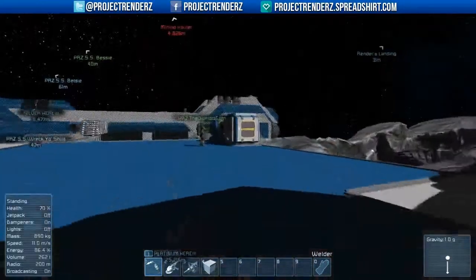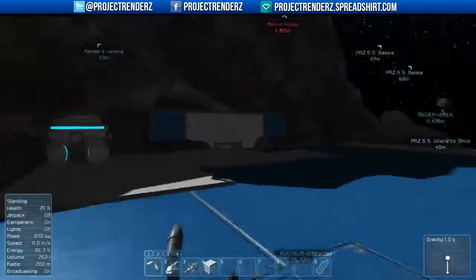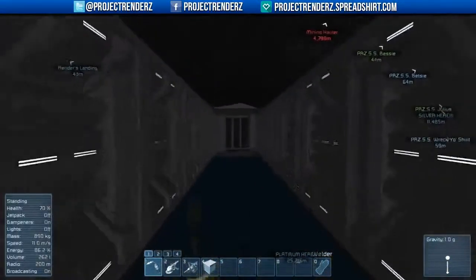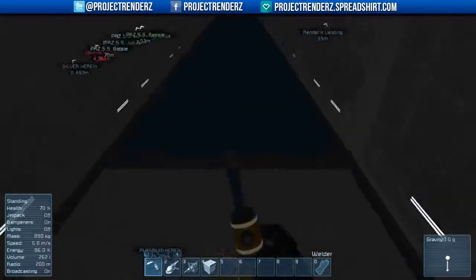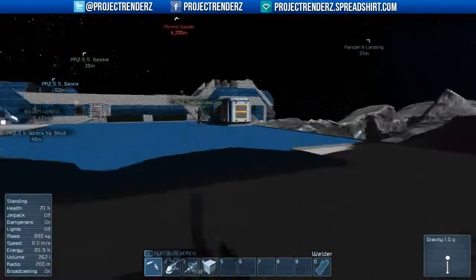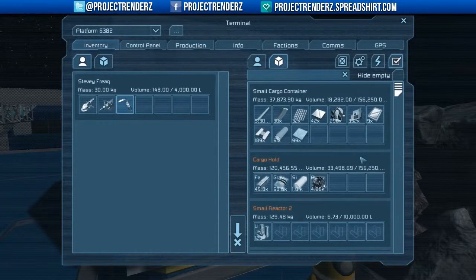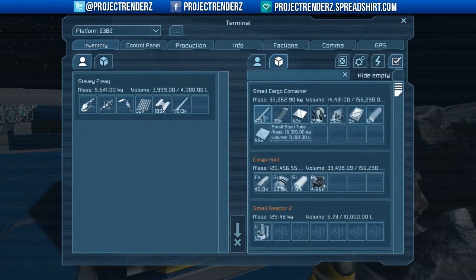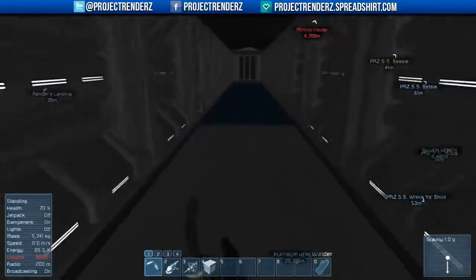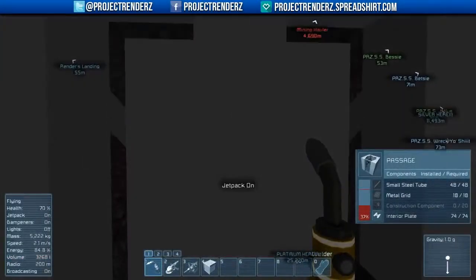I want to build a shit ton of steel plates. How much is a shit ton? Probably like two thousand, because we probably need some for your ship as well. I built four thousand earlier and that wasn't enough. We now have four thousand in there, don't worry about that.